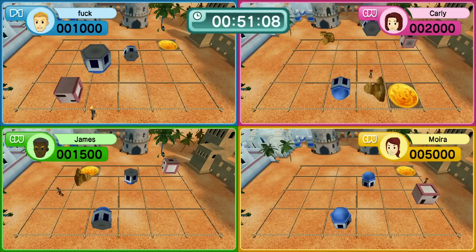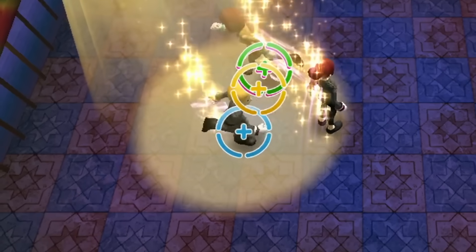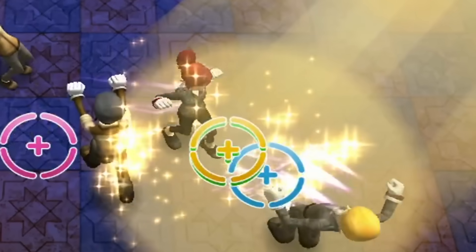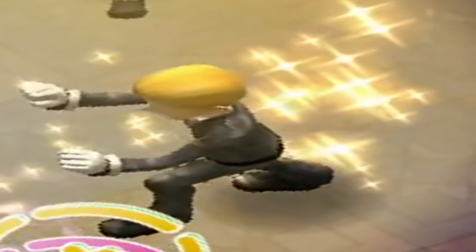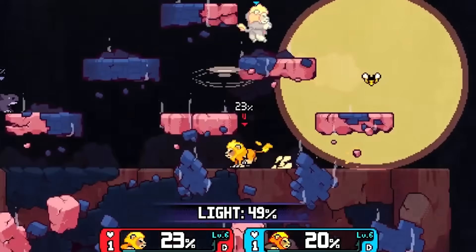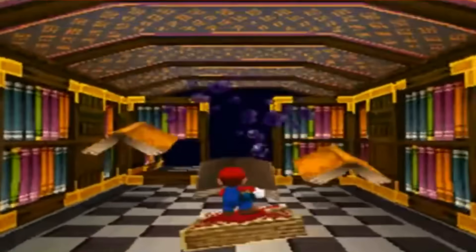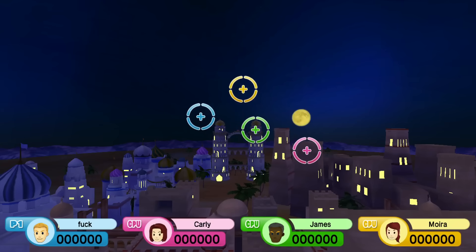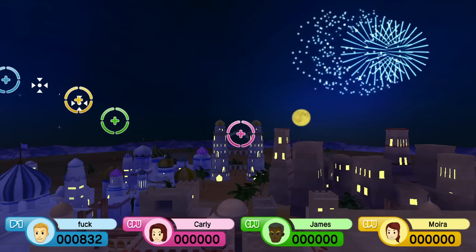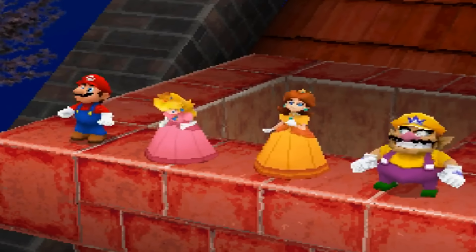You have to use the Wiimote's motion controls to play this one. How? I don't know. Then we have one where you need to follow the light, and it's actually pretty good — but it forces you to stop and wait for the slowest attacking animation I've ever seen. Then there's a magic carpet racing minigame that was stolen from Mario Party. Then we finish things up by claiming fireworks — this one's actually pretty fun. You have to collect them as they come up from the bottom of the screen. You'll never guess where this one was also taken from.